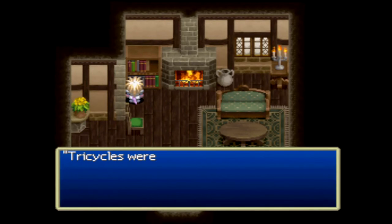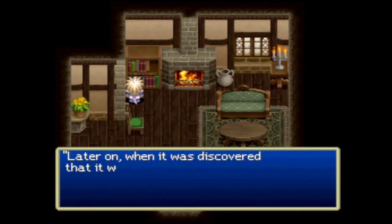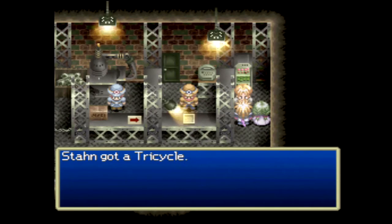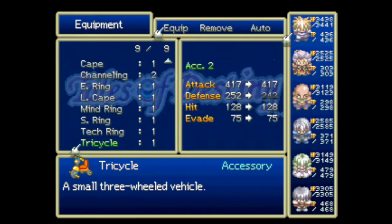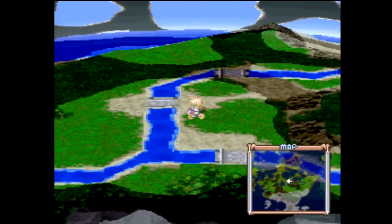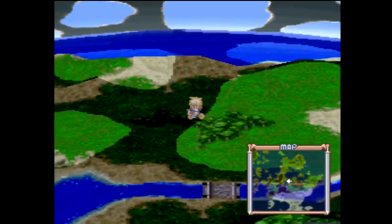There is one thing that prevents battles on the world map, but it's kind of unorthodox. From a bookcase in one of the townhouses, you can find information about people using tricycles to travel without getting attacked by monsters. Yes, really. And through a side quest later on in the game, you can get a tricycle as an accessory which lets you travel on the world map with. Monsters never attack as long as you have the tricycle equipped, but you move much more slowly — so it's not all that practical and is more just something silly.